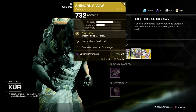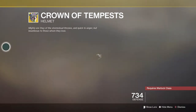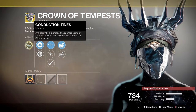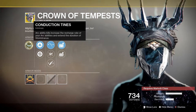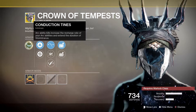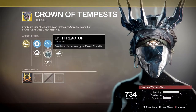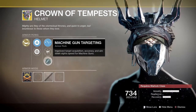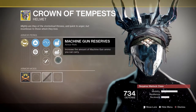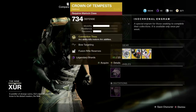Next up we've got another Arc-type exotic — the Crown of Tempest for the Warlock. 23 legendary shards for this very cool looking crown exotic. Main perk is called Conduction Tines: Arc ability kills increase the recharge rate of your Arc abilities and extend the duration of Stormtrance. Secondary perks include bow targeting, light reactor, heavy machine gun targeting, fusion rifle reserves, and machine gun reserves — pretty decent. Pick it up if you haven't got it and add it to your collection.